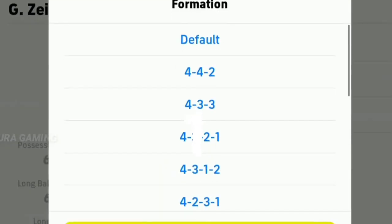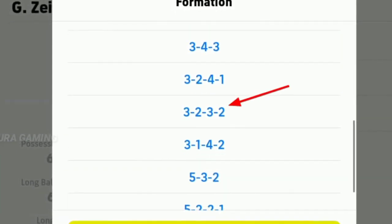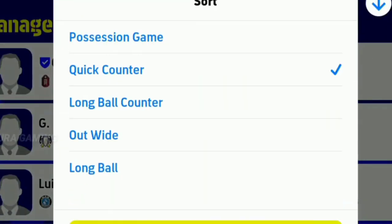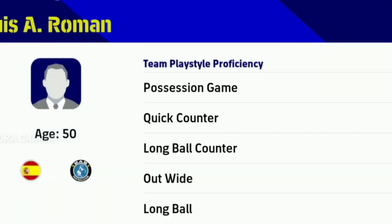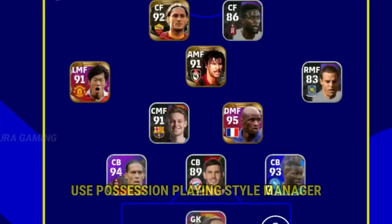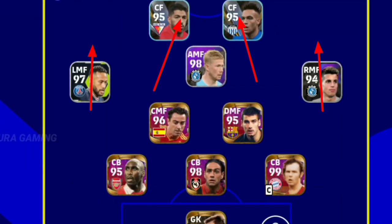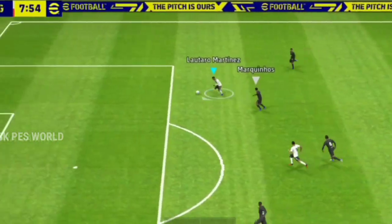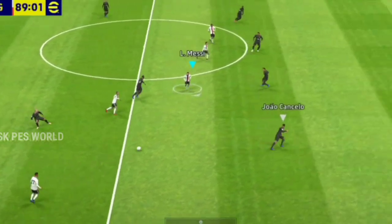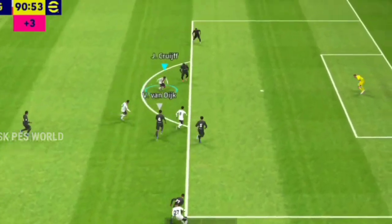We are going to go to the squad. There are three different defenders that will be used in this one. We have a little more time to do this. We have a little bit of LMF and RMF available, a little bit of MF available, and a chance to get a new formation.